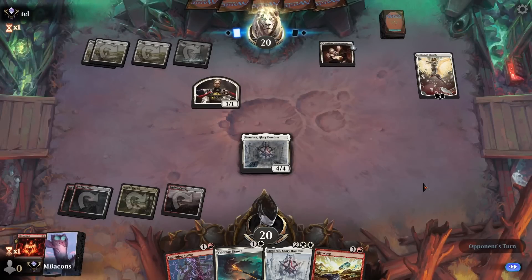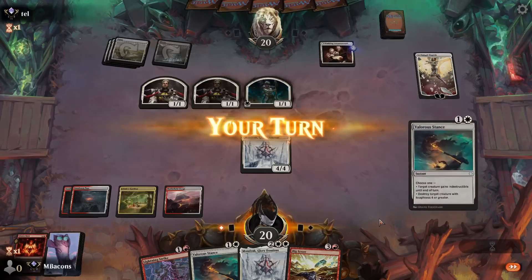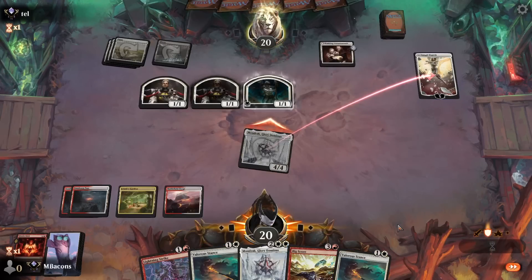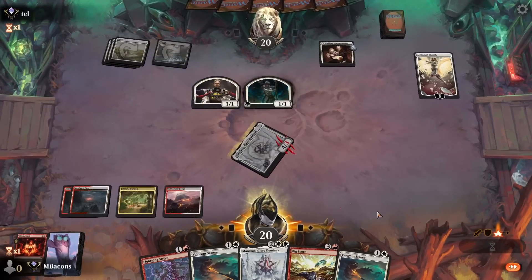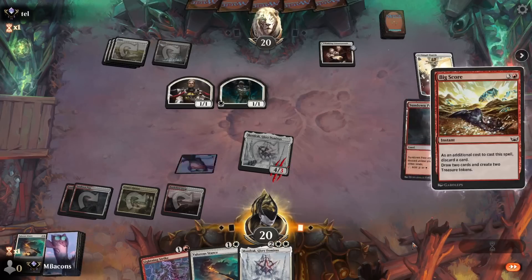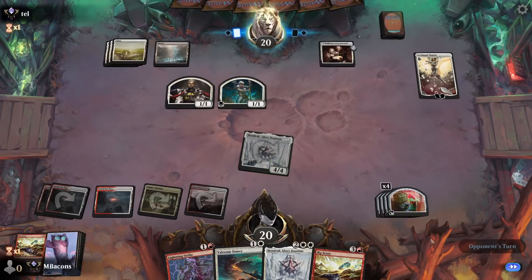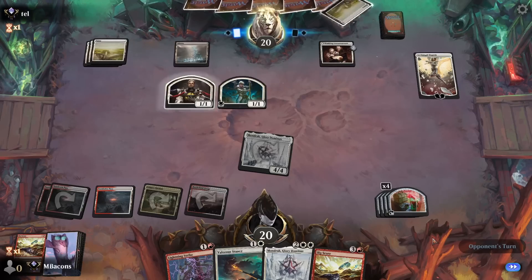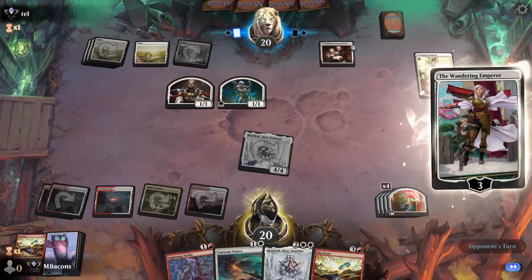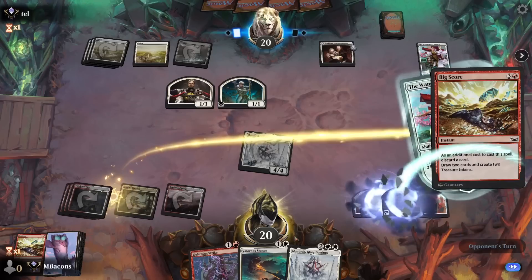Archangel Elsbeth makes another Soldier and Wedding Announcement helps out with a Human. Stance is not too useful — we got a free attack against Elsbeth, let's make them at least block with one creature. Let's do Big Score now so we can keep up with our land draws — discard one Stance. Got another mono white opponent, so they're probably going to try to exile our stuff. This is essentially a free Big Score. Stance won't help us against the Wanderer since Mondrak is tapped — indestructibility doesn't matter against exiling. So let's Big Score while we can.